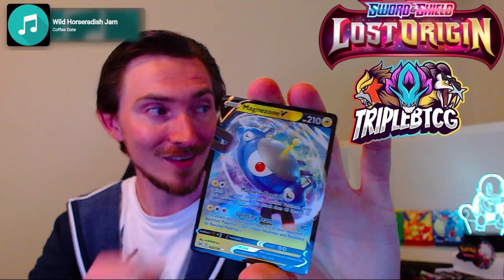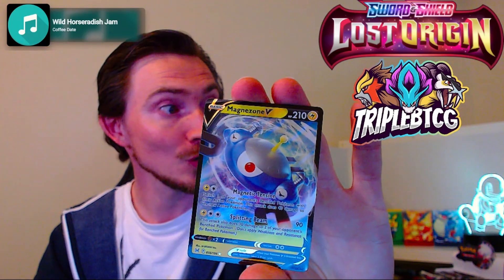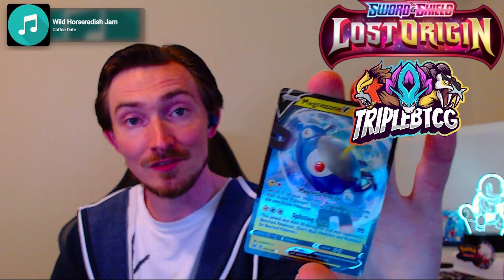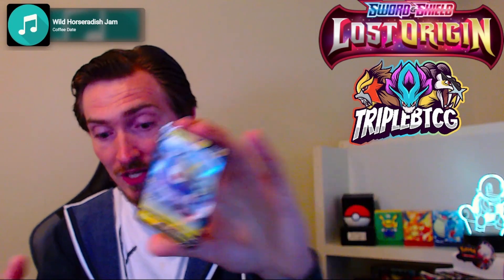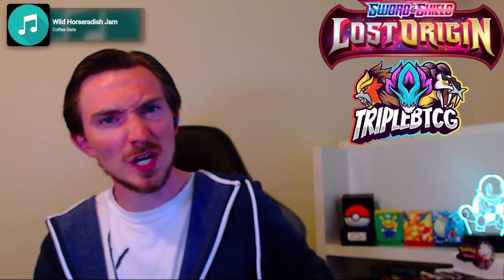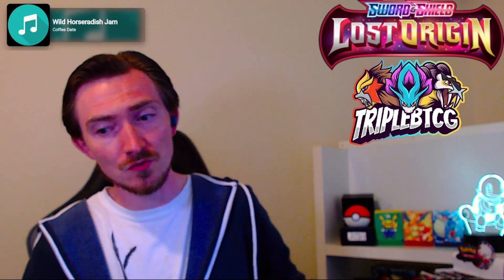And Magnezone V — the double hitter. Magnetic Tension: switch one of your opponent's bench Pokemon with their active, this attack does 40 damage to the new active Pokemon. So if they've got a Manaphy on the bench, bring it active and knock it out. Splitting Beam: 90 damage, does 30 damage to two of your opponent's bench Pokemon. Manaphy's not there anymore, you're setting up knockouts. When it evolves into Beastar, it hits the bench for 90 to two targets.